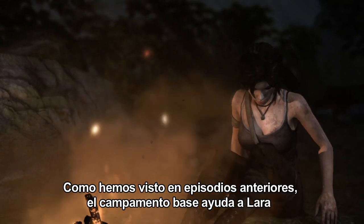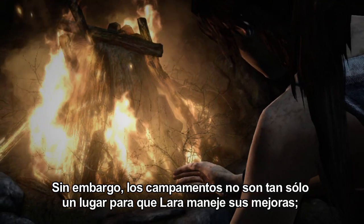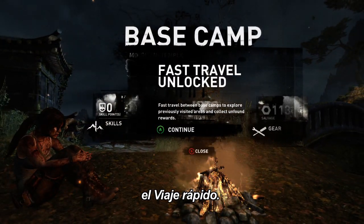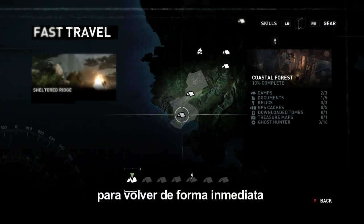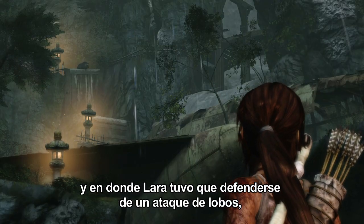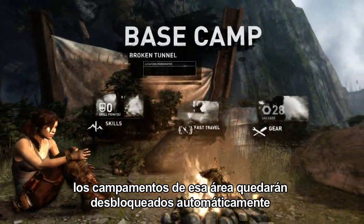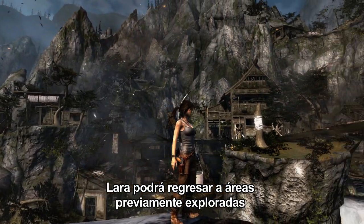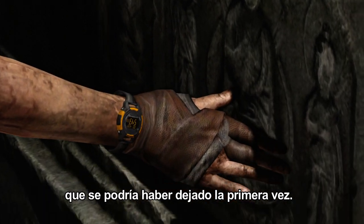As we've seen in the previous episode, base camps allow Lara to upgrade her skills and equipment by finding salvage and earning experience points. However, the base camps are not only a customization hub — they also act as the foundation for the exploration system called Fast Travel. Fast Travel is a simple map-based system that allows Lara to instantly return to any previously explored location on the island. With Fast Travel, Lara has the ability to return and re-explore areas to collect salvage, build up XP, and uncover clues to the island's mysteries which may have been missed the first time around.